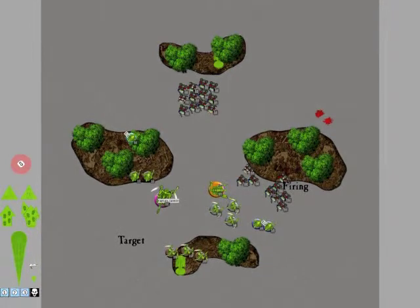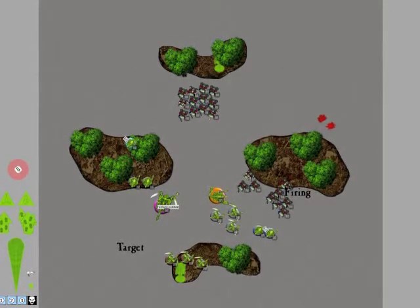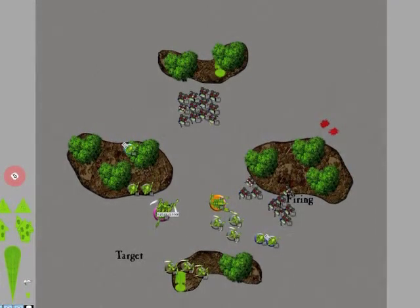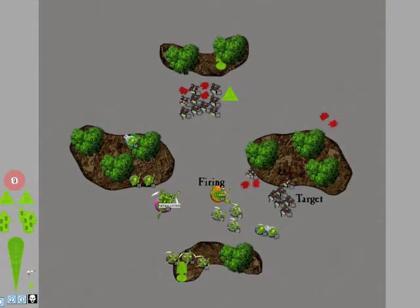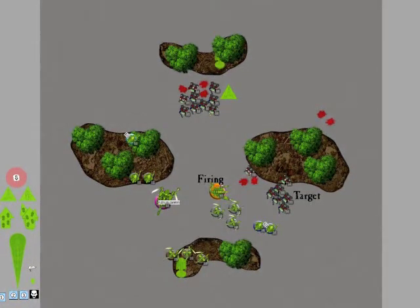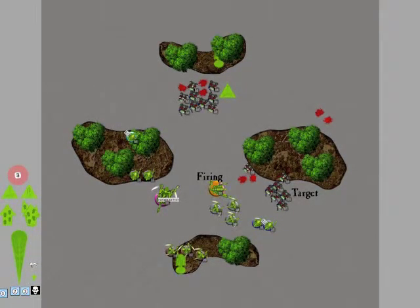In my turn, I moved up — I was going to get ready to assault that 1 big squad on the bottom, and then shoot the squad on top with my Hive Guard and the Barbed Strangler on the bottom. I was hoping to get a pin on them. In my shooting, I did 2 more wounds to the bottom one and 3 wounds to the top. My Barbed Strangler did 1 wound, he rolled double 6, and they were pinned! Happy with that — I don't have to deal with their shooting next turn.